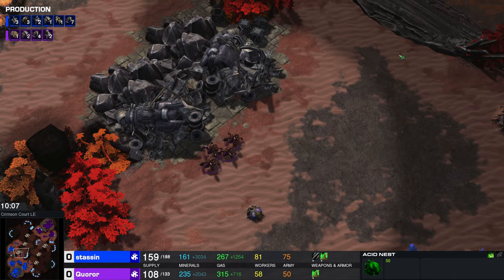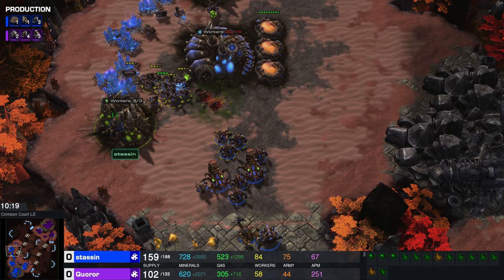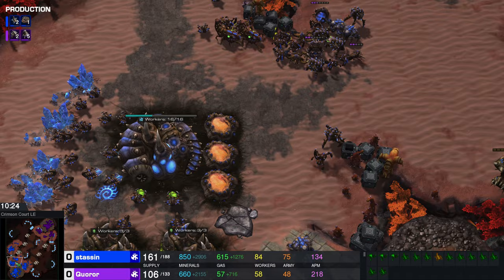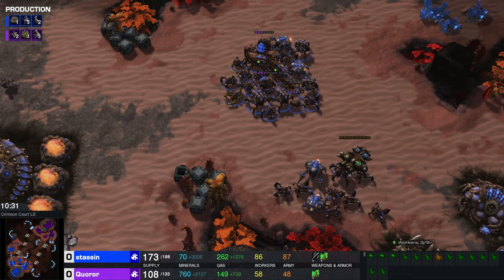We have this acid nest which is just chilling, still not detonated — providing some map vision for Stassen as well. Knows that that base is not taken. These little landmines — I've never actually played against the acid nest. And we have the spitter as well. The spitter is a really cool unit — it shoots this ball of acid that does AoE damage. Really cool. And let's just have a moment to appreciate the Custom Zayad Races mod, because if you told me this was some sort of StarCraft 2 DLC, I would absolutely believe you.